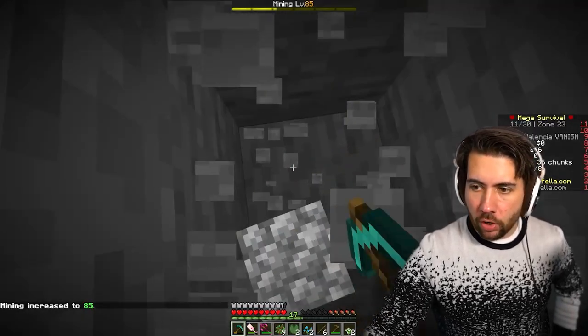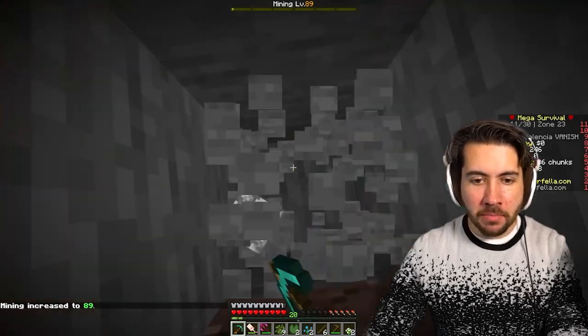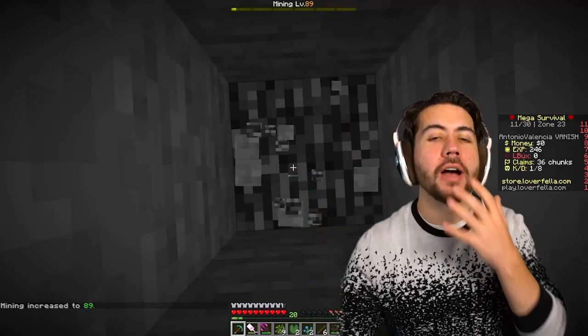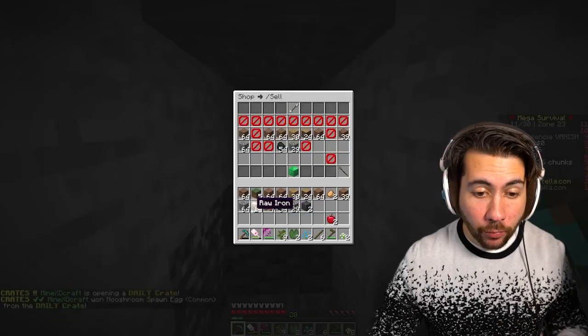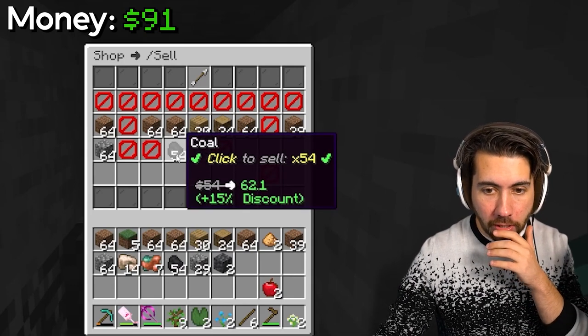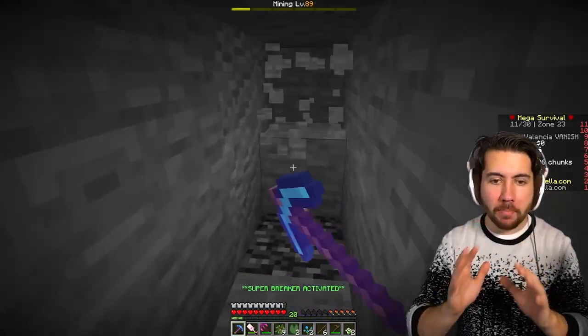We got a lot of iron ore, but I really need to get diamond ASAP. I'd be much appreciative, Minecraft, if you would just let me dig straight into diamonds. We're already at bedrock — this isn't good. None of what I mined can actually be sold in its raw form; all of it must be smelted, except the coal.